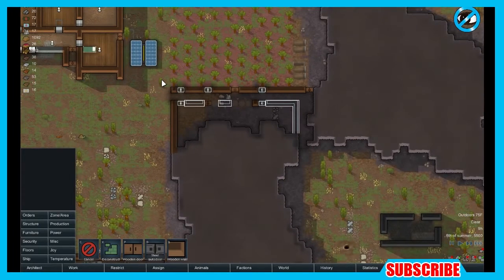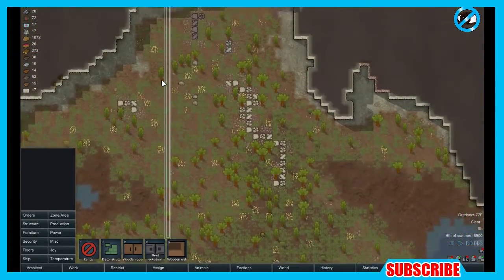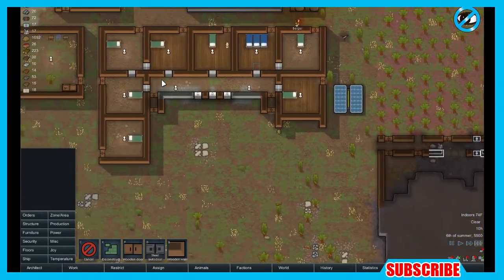Leo! What up, what up? You can't see me here today, back again. You already know what it is. RimWorld Alpha 13, a Colony Builder Simulator by Tynan Silvestro.